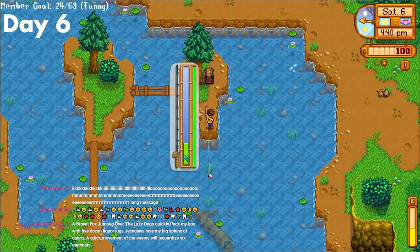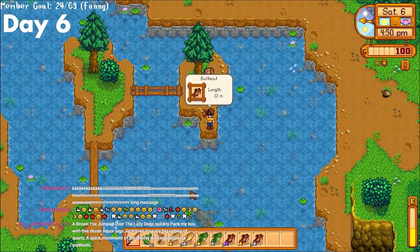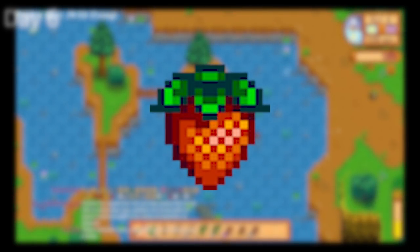Day 6 was just another fishing day. However, I did manage to hit my goal of fishing level 5, meaning I could get the 25% boost in sell price, meaning I could finally get some money. My plan with this money was to buy potatoes, and then use the potato profits for strawberries.